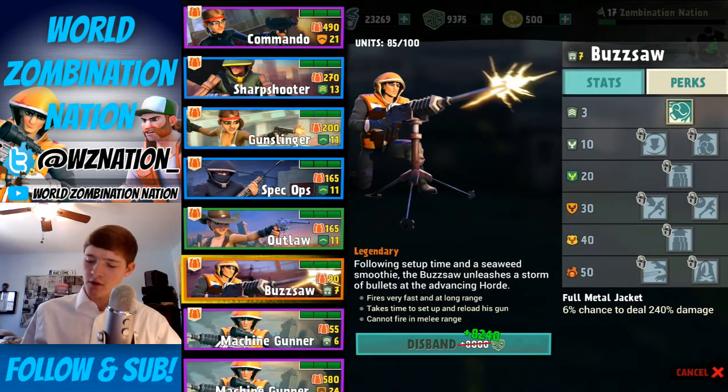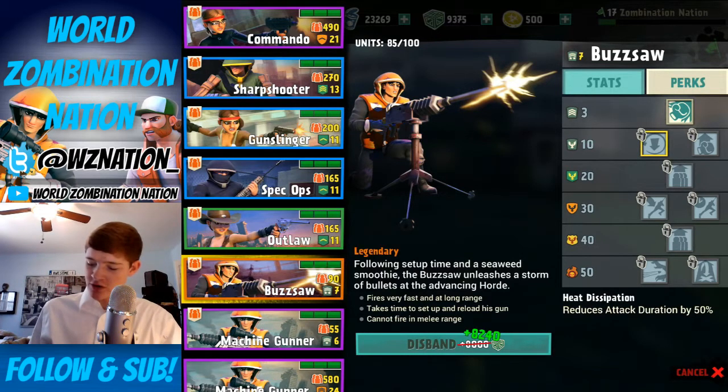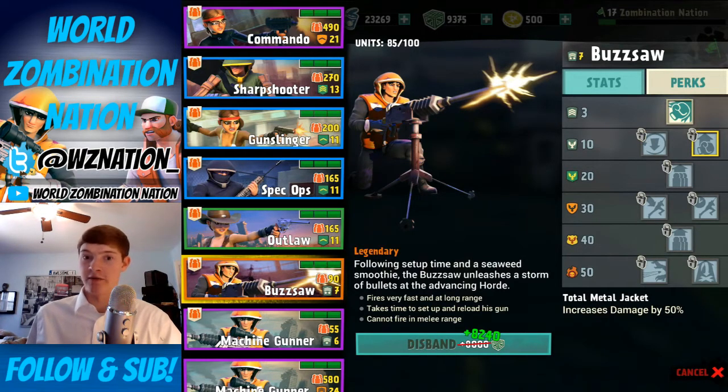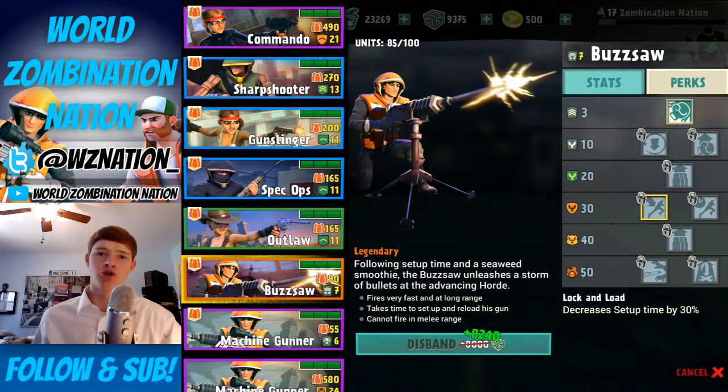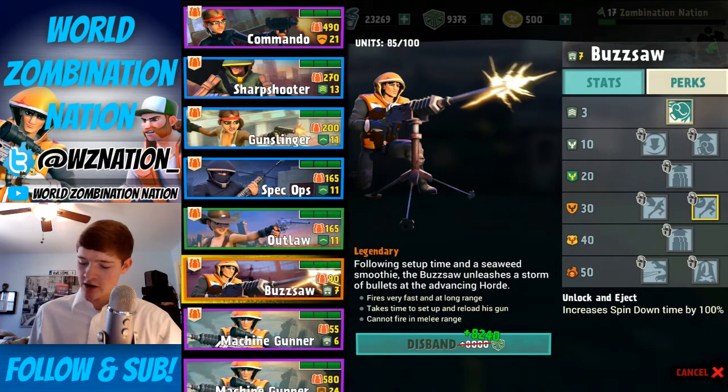If you give it time to set up, it's on the money. The first perk is Full Metal Jacket — 16% chance to do 240 damage, which is an unreal crazy amount. Heat Dispensation reduces attack duration by 50%, which is always nice. Total Metal Jacket increases damage by 50%. At level 20, we increase the deployment size, which is a really nice perk. Lock and Load decreases setup time, which is very important — it could mean the difference between a win and a loss.